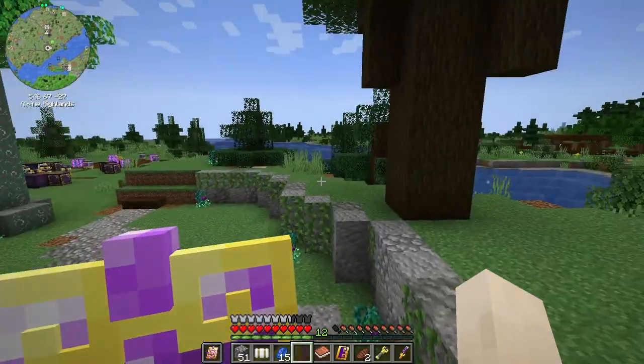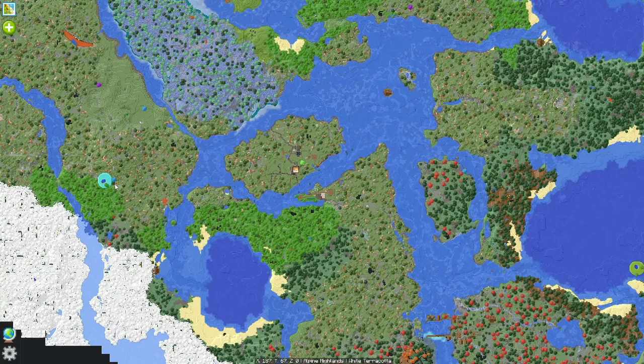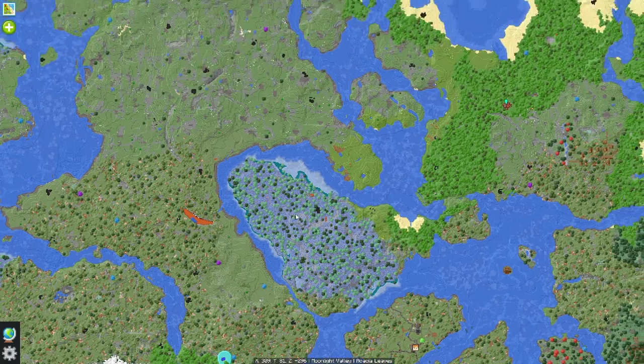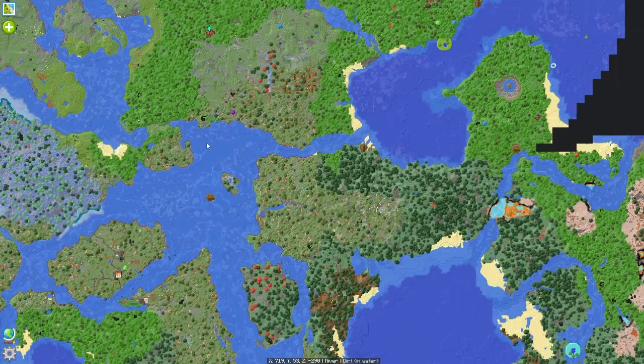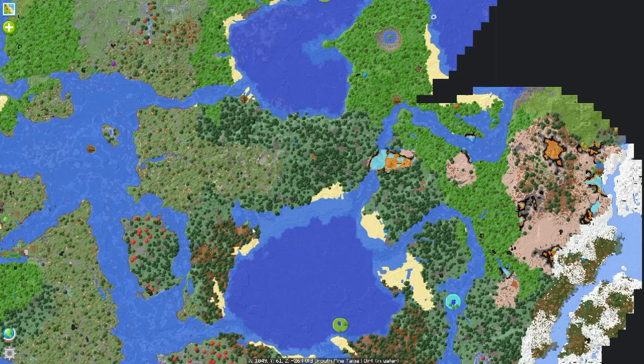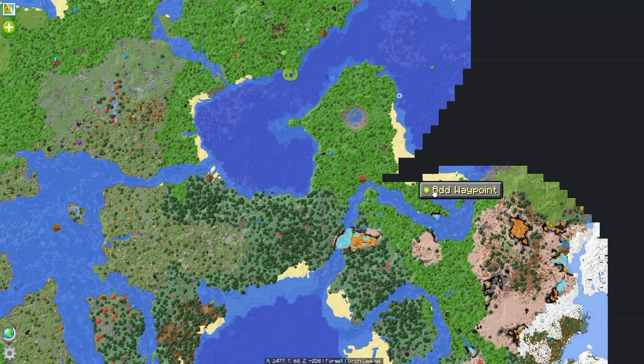I may have to tear this tree down to get it. Let me check the map and see — there's a blue one, here's a purple one. I could go check that out. I'd like another green one too, or a red one. Here's a red one all by itself but I'm not sure if these are going to be the right trees. Let's go check it out.